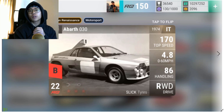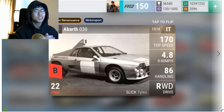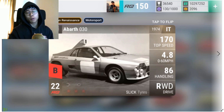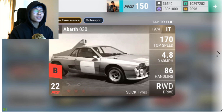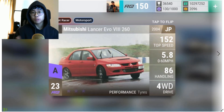The Ford Escort just wiggles through slalom better than any other car. Moving on is the Abarth 030 — just look at this selection, it's a great selection of cars. Every single RQ22 is a keeper besides the Subaru WRX in my opinion. The Abarth 030 has 170 top speed, 4.8 0-60, amazing handling, slick tires — I have mine maxed out at 6-9-9: 4.0 0-60, 95 handling. It's already gone through like a thousand races for me. I would love five of them.